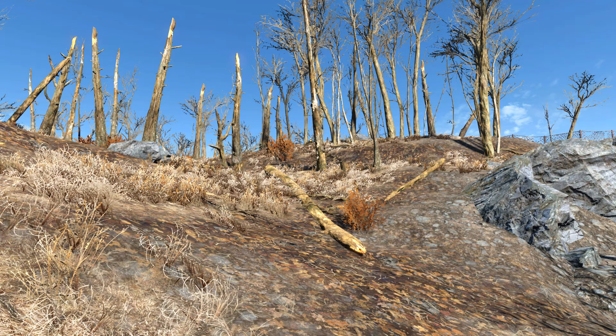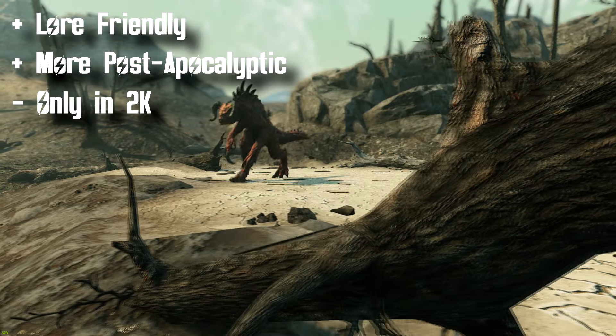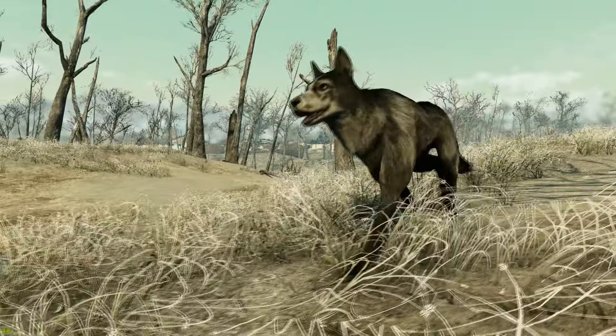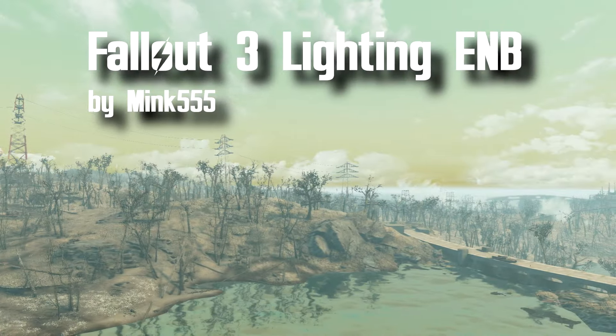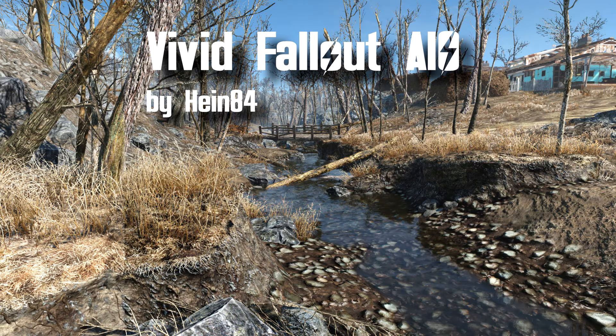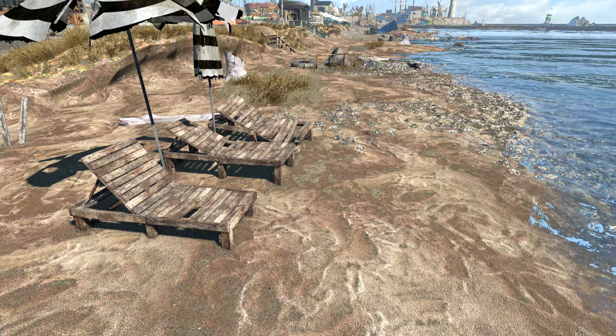Let's start with our first mod in the vanilla category: Dry Wasteland by Walkadile. Walkadile's Dead and Dry Landscape aims to create a more post-apocalyptic atmosphere within Fallout 4. I love this mod for its simplicity and how it stays true to the vanilla aesthetic, while still changing things just enough to achieve its goal of creating a more dead wasteland landscape. The textures are in 2K and are an upgrade over vanilla. Unfortunately there's only one file download, so no size options. This mod makes Fallout 4 look a lot like Fallout 3, and to complement that I'd use Fallout 3 Lighting E&B, Dilapidated Roads, and Capital Wasteland Raiders.